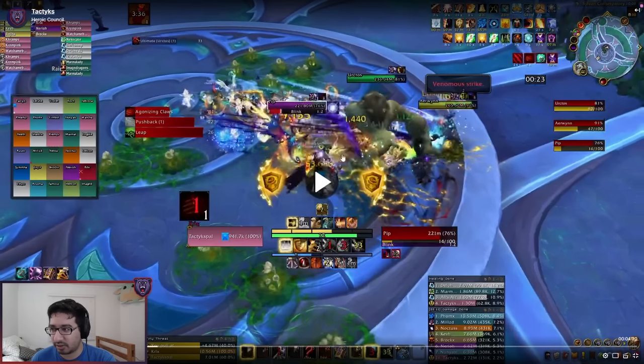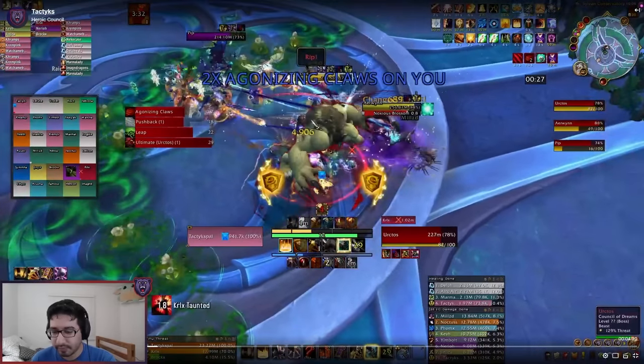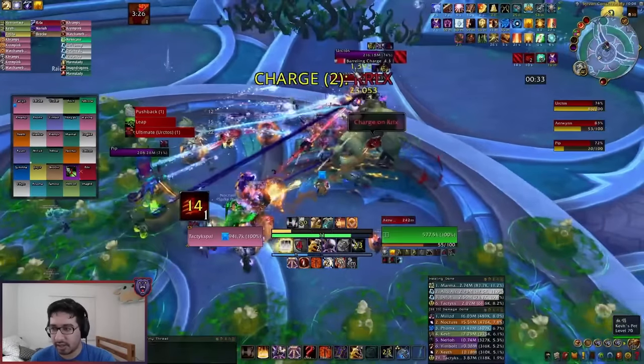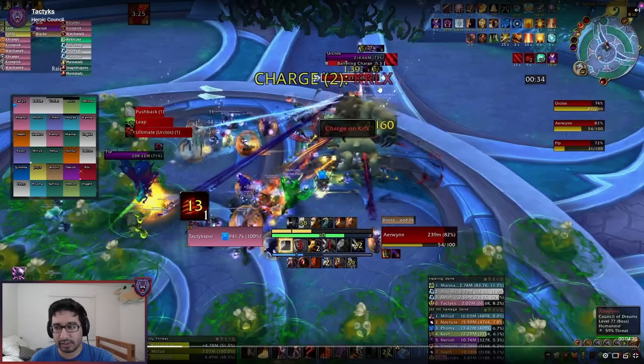The main tank buster is Agonizing Claws — you're taunting off at one stack. It's a big physical hit with a big damage amp, so you can obviously survive a double hit but it's not ideal. On heroic it's a frontal cone; on normal it's just a direct attack so no need to worry about frontals. Positioning-wise, the raid is all on one half and the two tanks are pointing it away from everyone else since it is a frontal. You want to be taunting off on every individual Agonizing Claws cast.